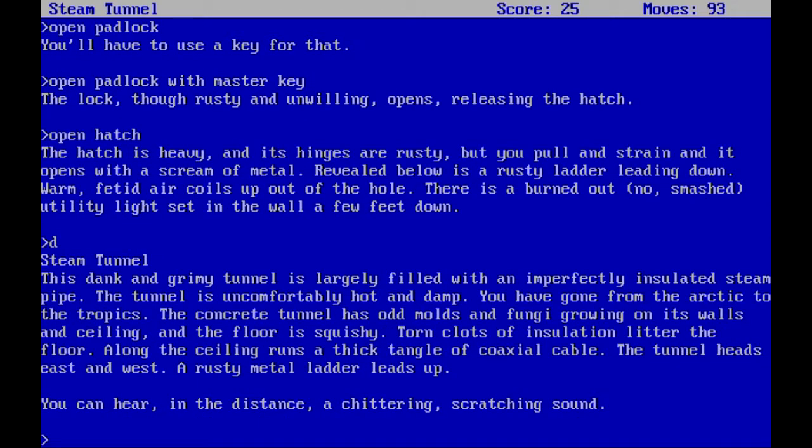The stark and grimy tunnel is largely filled with an imperfectly isolated steam pipe. The tunnel is uncomfortably hot and damp — you've gone from the arctic to the tropics. The concrete tunnel has odd molds and fungi growing on its walls and ceiling, and the floor has squishy torn clots of insulation. The tunnel leads east and west. In the distance there's a chittering, scratching sound — those are rats, so let's go east.